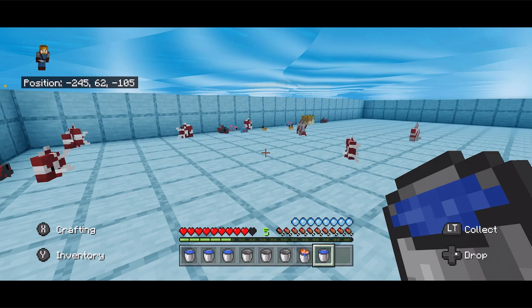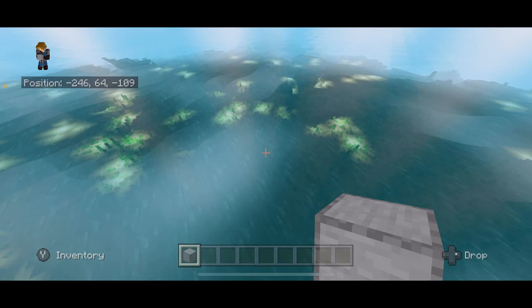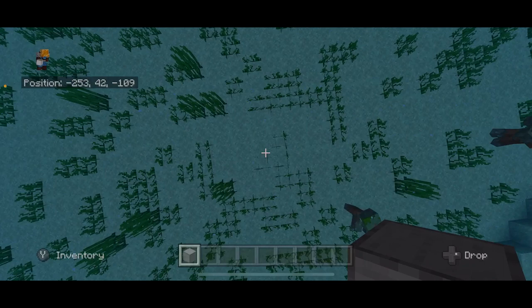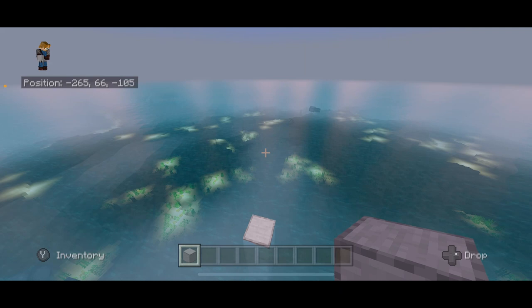We used to have to build farms really high above the surface. Tropical fish are plentiful in Minecraft 1.18 and they spawn so quickly. Fish can no longer spawn really high in the air — they can only spawn as high as 64 blocks. Even outside of coral reefs, tropical fish spawn, so what we're going to do is lower our farm down.